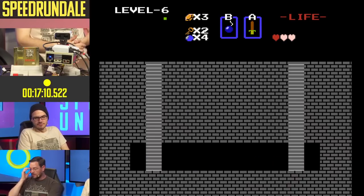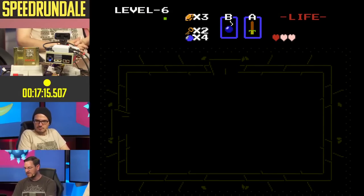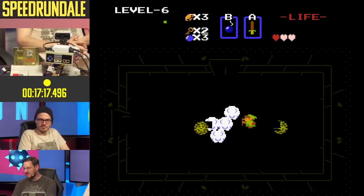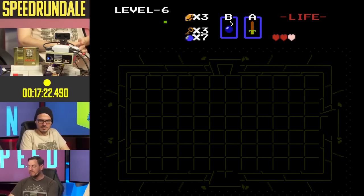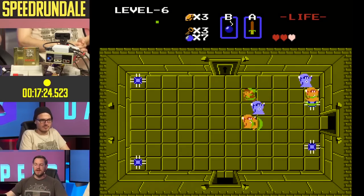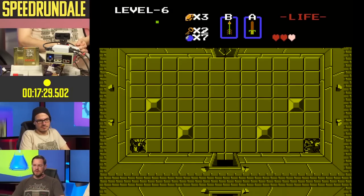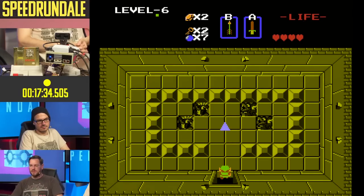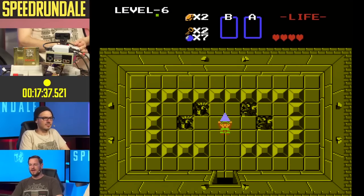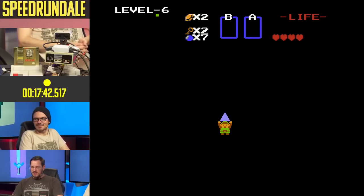That's based on existing earlier runs that themselves had tens of thousands of re-records. This particular run we're watching was a total overall improvement of 1,238 frames - it saved a bit over a second. It's not uncommon for runs to be improved like that. Even in real-time runs you see this - someone figures out a route or strategy that works, then people build on that and find other methods. That heart was picked up but it was also in route - it took no time to get it. Normally you skip all the hearts if it takes time to do it; this run doesn't take time to do it.